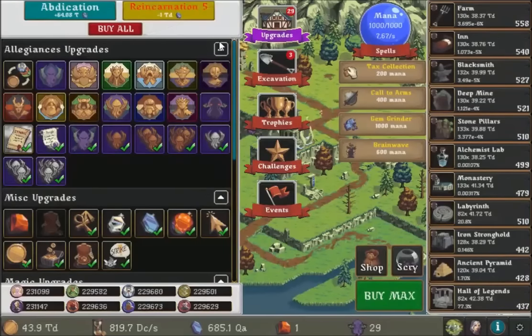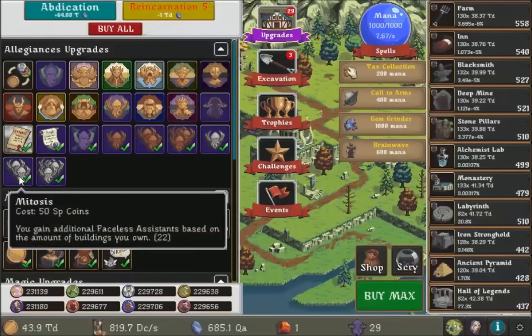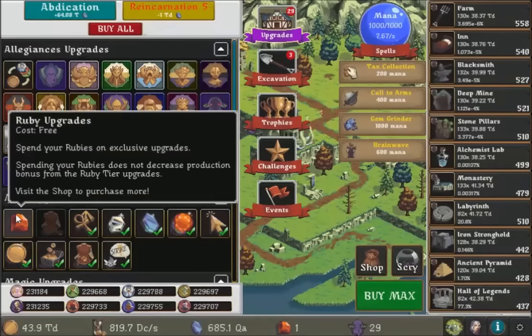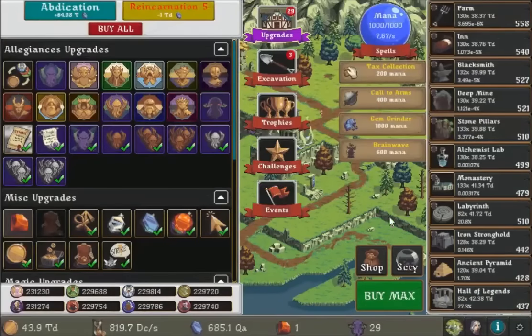Let me show you how I got all 29 of those assistants. There it is — you get an additional faceless assistant based on the amount of buildings you own, which gives me 22. Then I got some assistants from the Ruby thing, about three or something, and I don't know where the hell I'm getting the other four from.